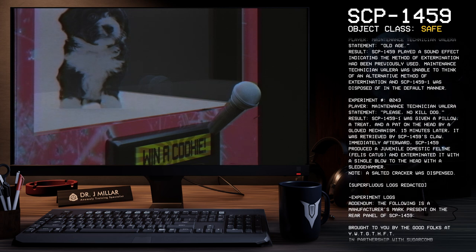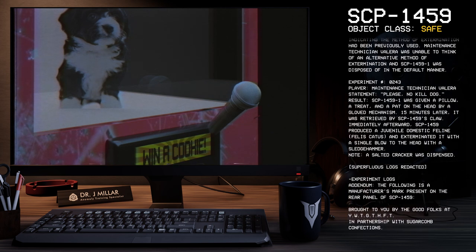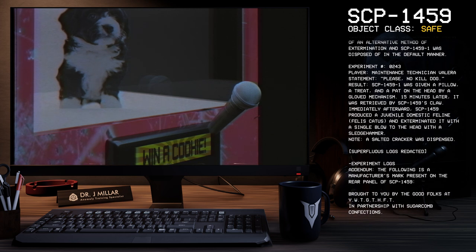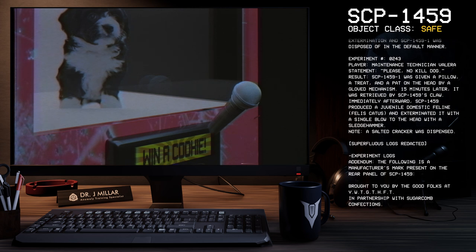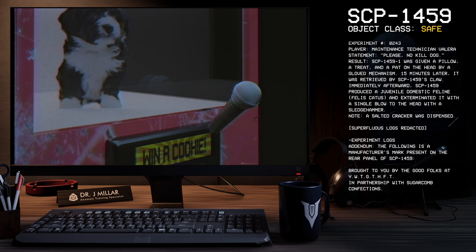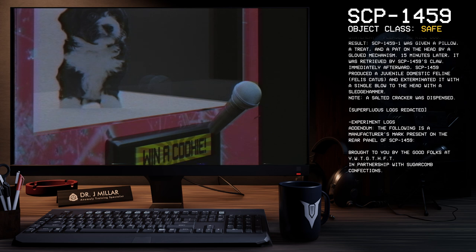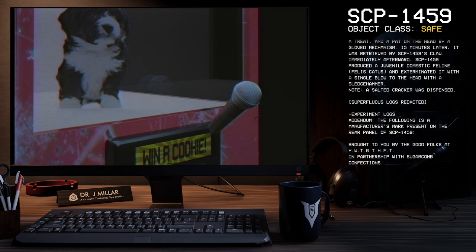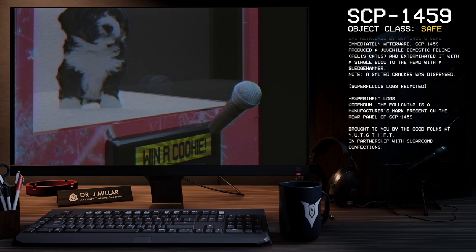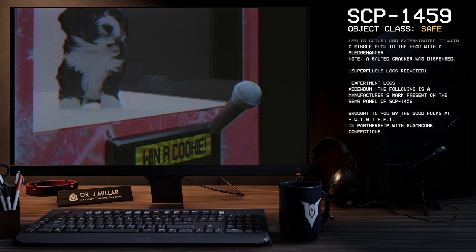Maintenance Technician Valera was unable to think of an alternative method of extermination, and SCP-1459-1 was disposed of in the default manner. Experiment 243. Player: Maintenance Technician Valera. Statement: Please, no kill dog. Result: SCP-1459-1 was given a pillow, a treat, and a pat on the head by a gloved mechanism. Fifteen minutes later, it was retrieved by SCP-1459's claw. Immediately afterward, SCP-1459 produced a juvenile domestic feline, Felis catus, and exterminated it with a single blow to the head with a sledgehammer. Note: A salted cracker was dispensed.